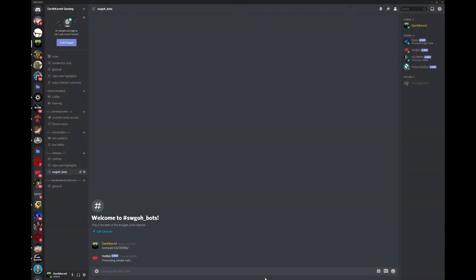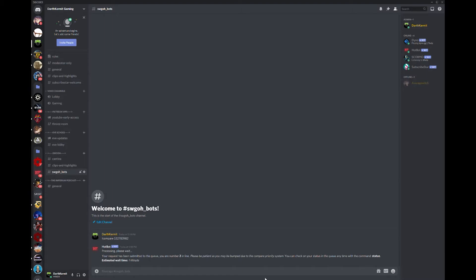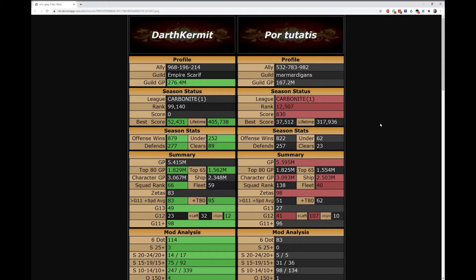While most of this suite requires subscribing on Patreon, HotBot will provide everyone one free comparison every 24 hours, and it's a great comparison feature. It starts by comparing your respective guilds, then your GAC history, which tells you very quickly whether or not you're going up against a good player. If your best score is decently higher than your opponent's best score, then it will probably be an easy fight and you can try to eke out some of the more difficult feats instead of worrying too much about eking out a close win.